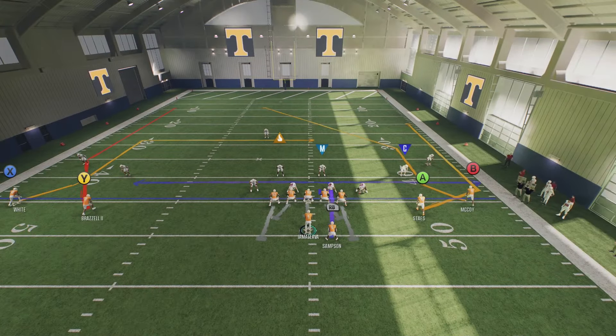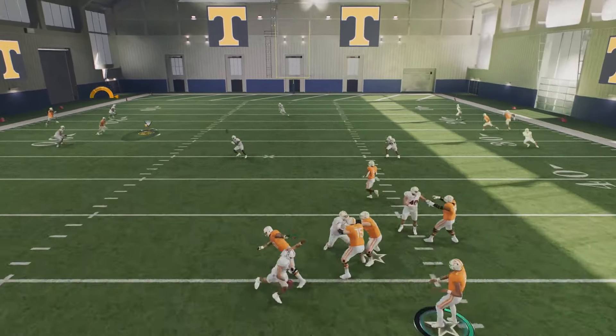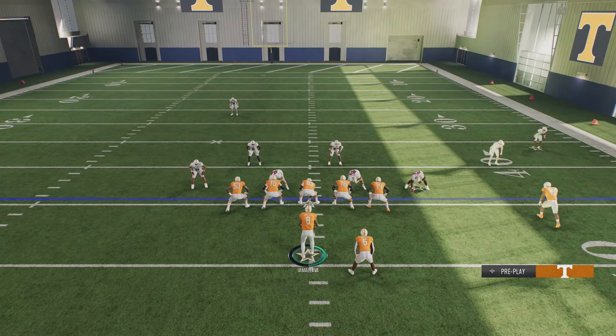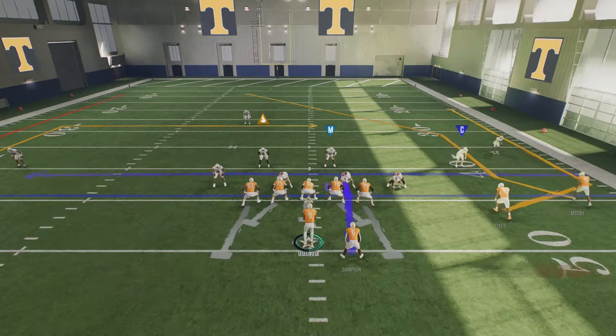This is one of those plays that's just hell to deal with even as a stock play. You can quick snap this and you're going to get good results — we're going to be looking for X every single time. Once he makes this cut, just lead it up and that's going to beat all zone coverages, and if you have a good route runner it will beat man coverage too. It really doesn't matter what hash you're on, but for best results on the right hash you want X on the wide side of the field.